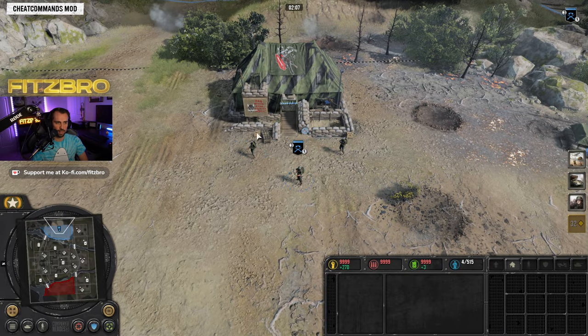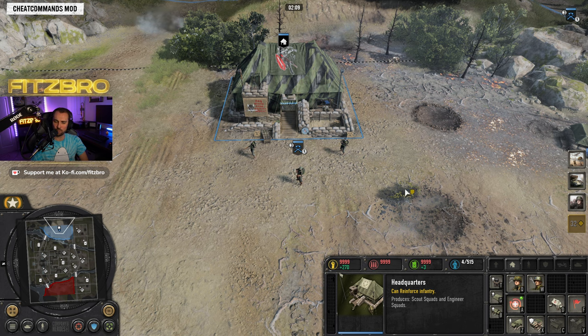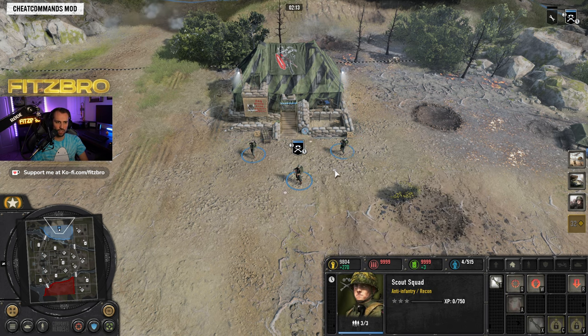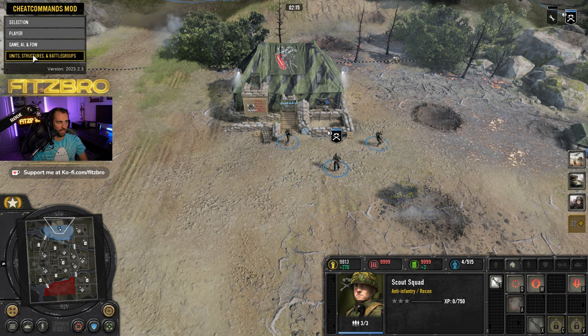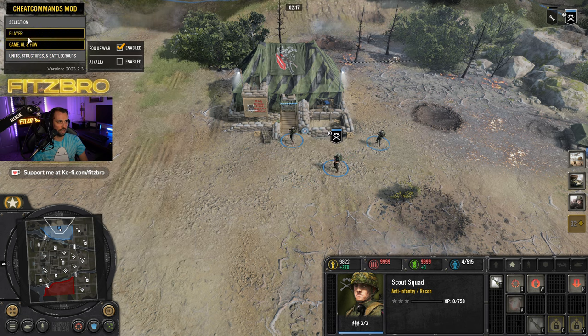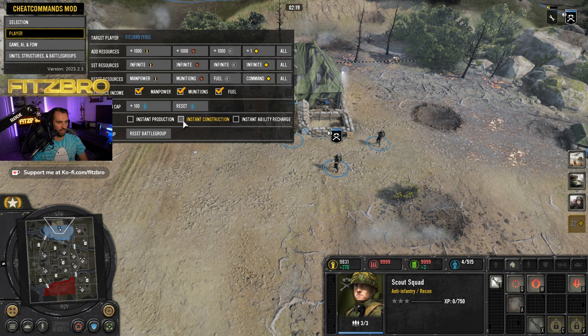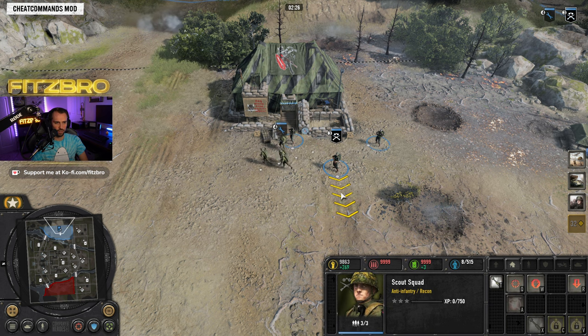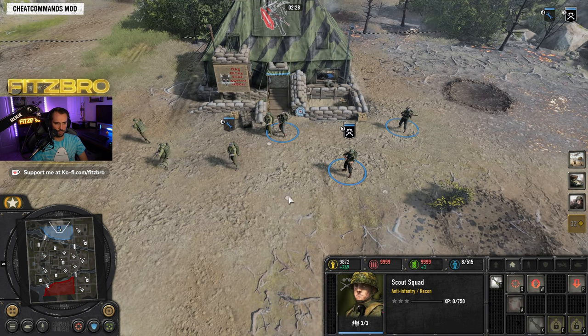Let's talk about your HQ. At your headquarters you can train two units: a scout or an engineer squad. With the cheat mod everything trains instantly. So now we've got an engineer and your scout — these are going to be your base level units.